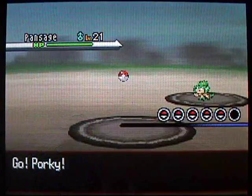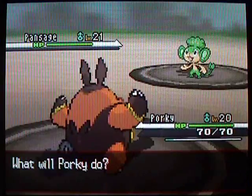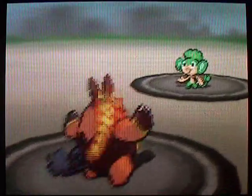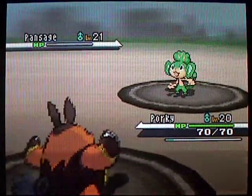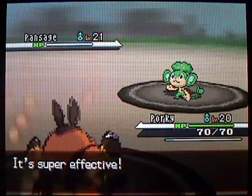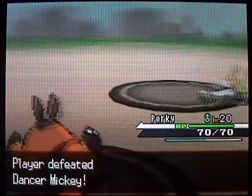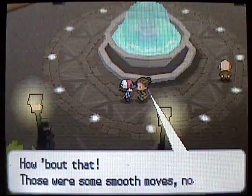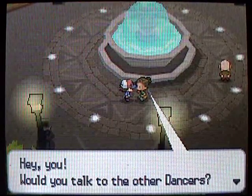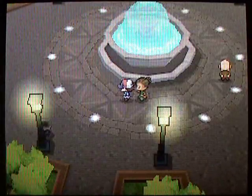They just have all these monkey Pokemon - one of them has the grass type, one has the fire type, and one has the water type. They're only at level 21, so it's really not that tough. Go ahead and fight all these guys and get that Amulet Coin. There's actually a lot of trainer battles you can do in Castelia City - these dancers of course, and then there's one whole building just full of trainers you can fight. By the end of the video, hopefully we've fought them all.